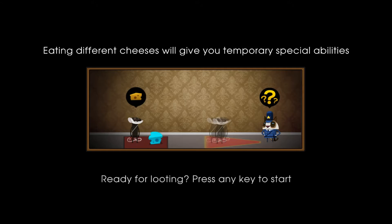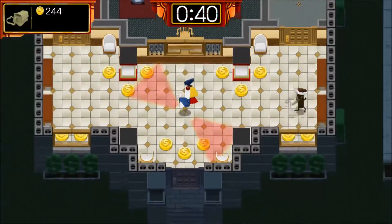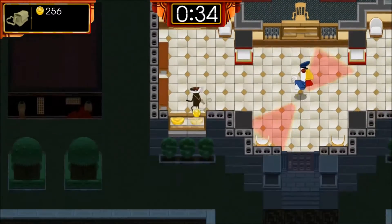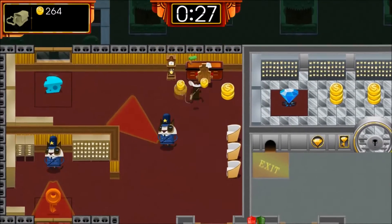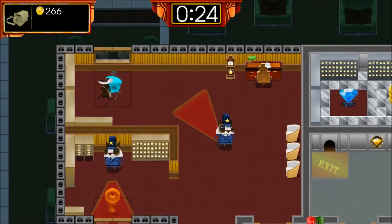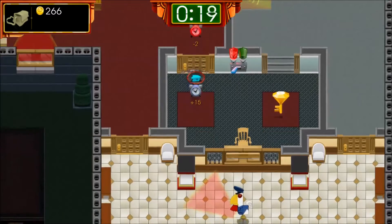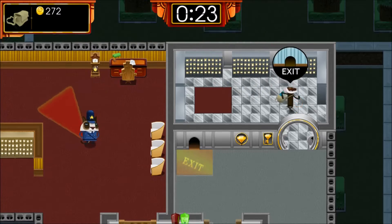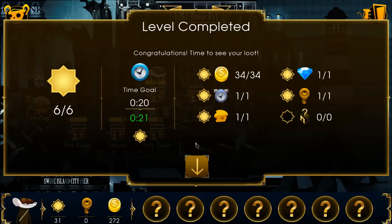Eating different cheeses will give you temporary special abilities. So the different cheeses are real! That gave me invisibility abilities, and we did it with 21 seconds to spare — that's got to be within the goal time. Six stars for Bumpy! Alright guys, this is going pretty well.